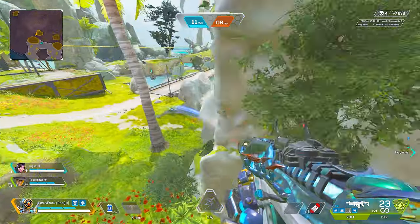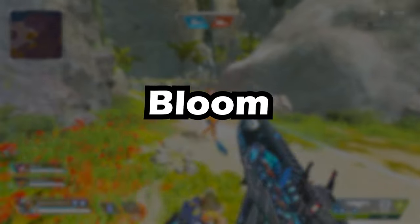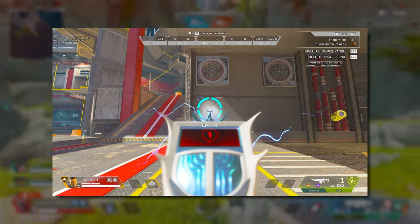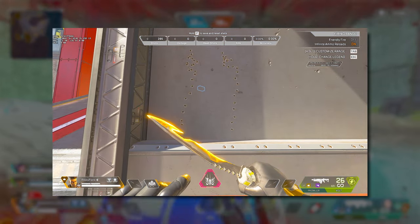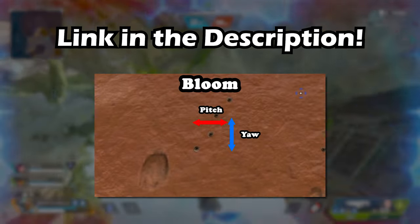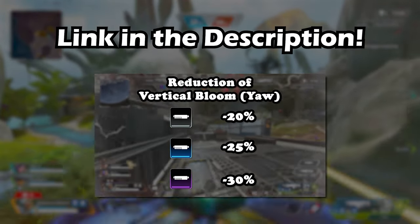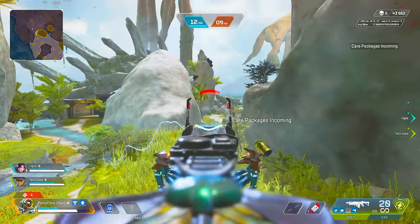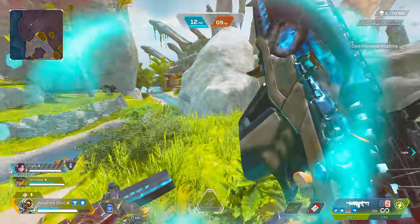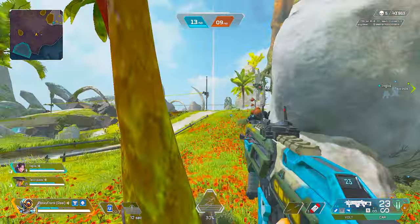When it comes to mastering the Volt's recoil, it's important to know that weapons in Apex Legends have bloom. Bloom is basically the randomness of your bullet, which is why when you shoot at the wall the recoil pattern is a tiny bit different every single time. The only way to reduce bloom is with a barrel stabilizer, and of course the Volt doesn't have a slot for that. So we can't control the amount of bloom, but we can control the Volt's general recoil pattern.